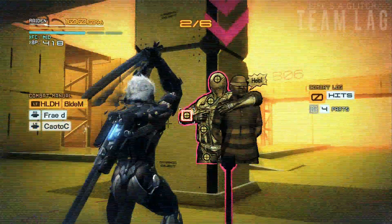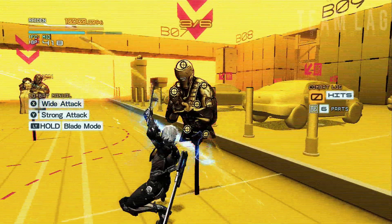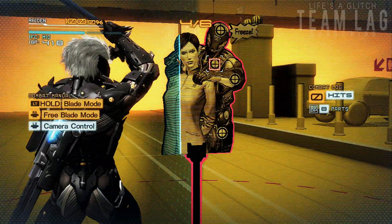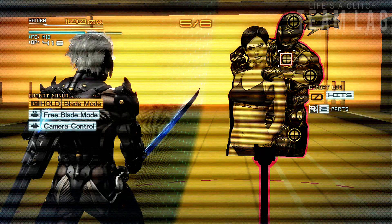For this last Easter egg, take out the first three targets and once you move up, another three targets should appear. At the very back you're going to come across one that has a woman on it, and if you cut her it'll actually take off her clothes. That's pretty much it for the Easter eggs — thanks for watching and I'll talk to you guys later.